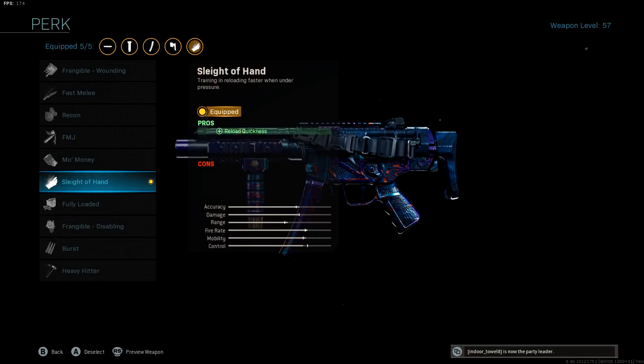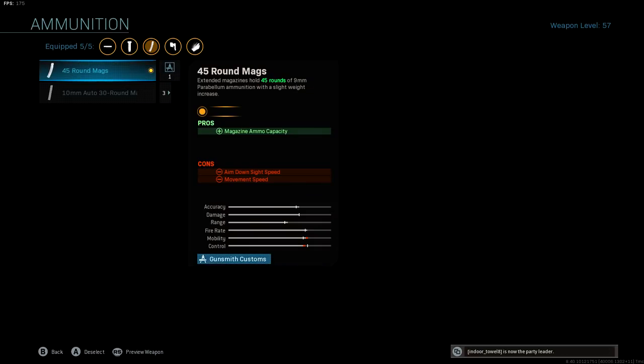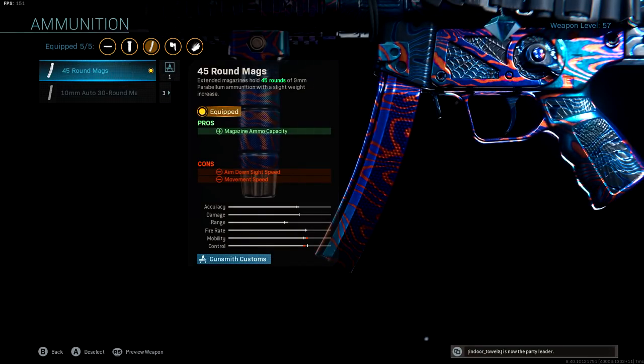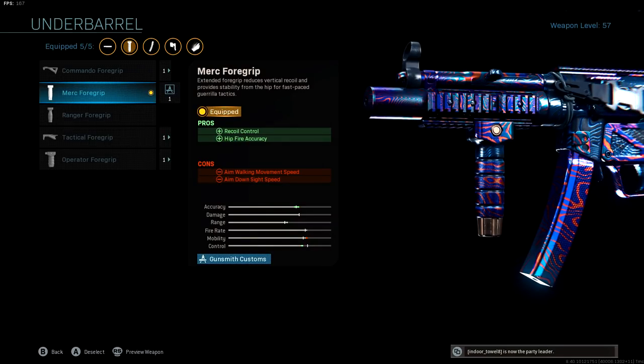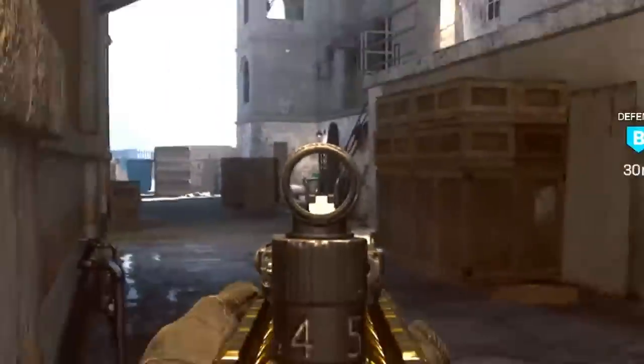I know some people are going to fight me on this, but most of the biggest YouTubers — like Columbus Thunder and the big YouTubers that are good at Search and Destroy — we all use sleight of hand on our MP5. If you've never tried it, give it a shot. You can go with either 45-round mags or 30-round mags — both are really good. I prefer the 45-round mags as they're more accurate. Lastly, the Merc 4 grip for recoil control and hip-fire accuracy.